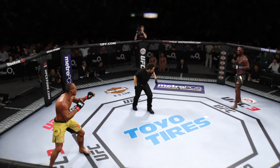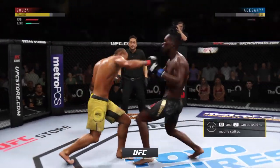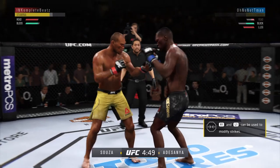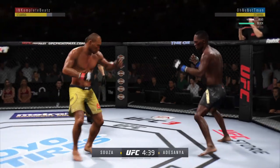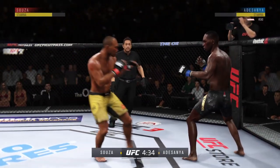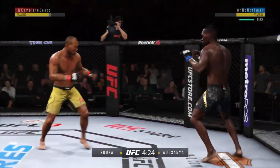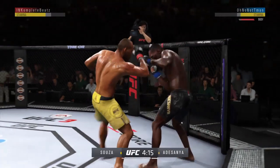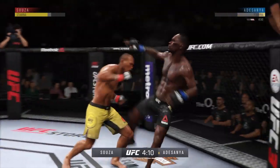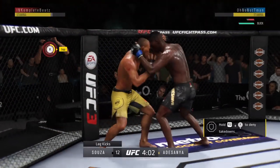Here we go, final round — you ready? Fifth and final round. Oh, he's in big trouble. Man, has his chin been tested early. Oh, what a leg kick. That'll quiet the storm — shot blocked by Adesanya. Oh, he lands another strike to the body, really starting to — oh, he got hurt. This could be it right here. Big elbow to the head lands — he's stunned.